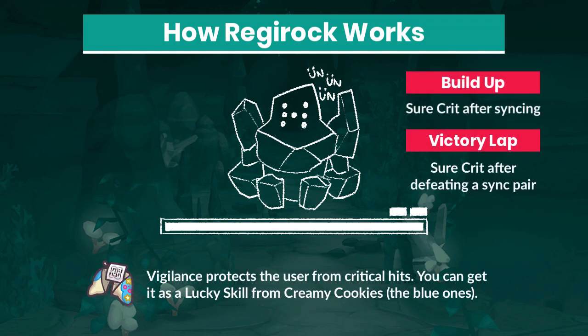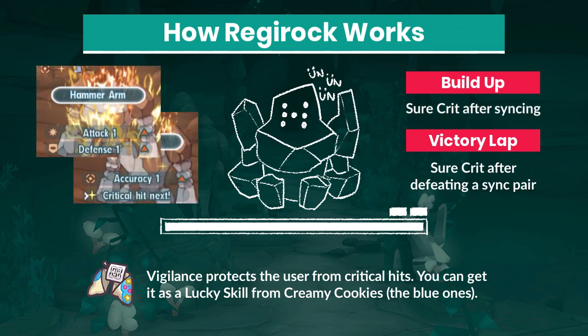Regirock loves critting himself. Critical hits bypass defensive buffs, which makes Vigilance borderline mandatory for this fight. Regirock will also passively raise his attack, defense, accuracy, and critical hit rate as the battle progresses.